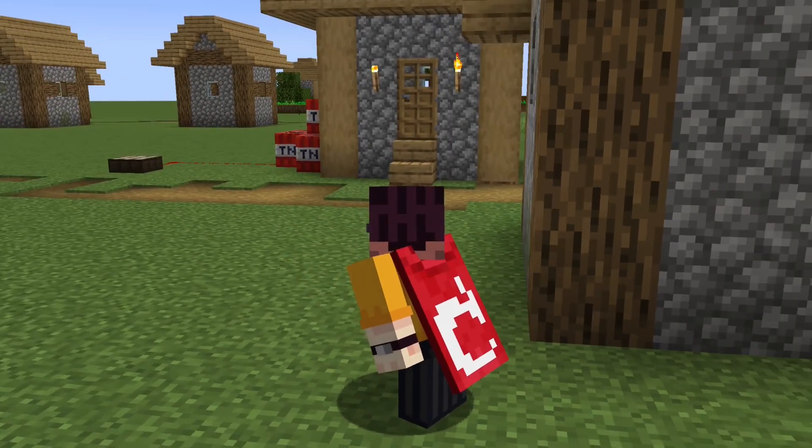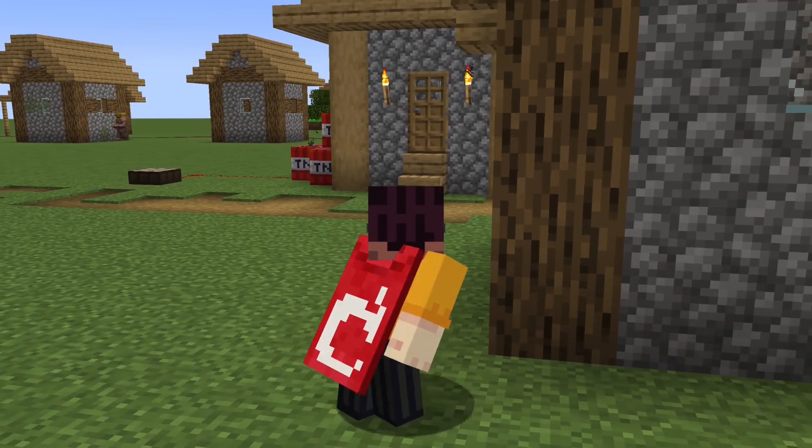I remember the 1.5 redstone updates and at the time I was using redstone lamps to create streetlights all throughout my bases, and when the daylight sensor appeared that felt like a way to finally automate that. I can at nighttime illuminate all of my base automatically. That spirit of a living base is something I imagine the copper golem would have continued.